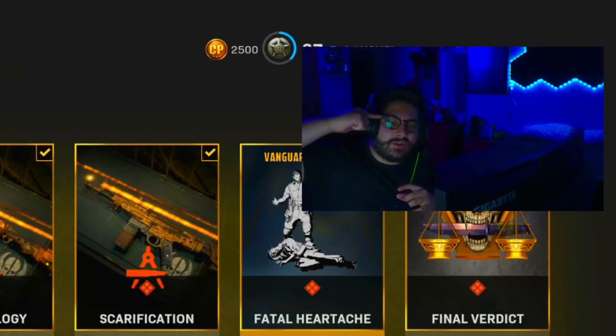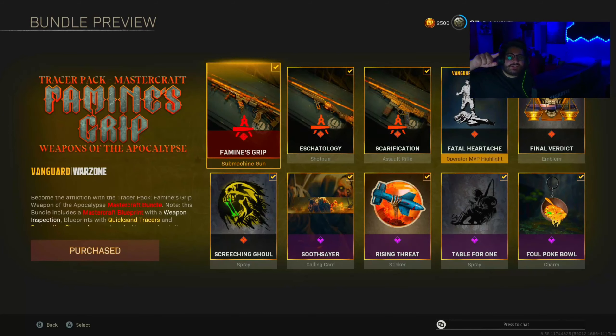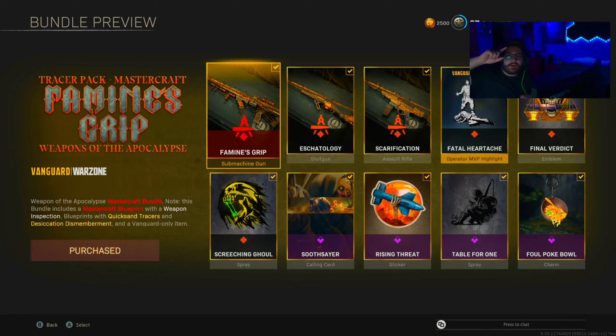Anyway, you let me know what you think of this bundle. I think it's actually pretty cool — I'd give it like a 7 out of 10. The tracers are all right, the guns are pretty good, especially in Vanguard. Like, comment, subscribe. Use code TOXIC on Gamer Advantage products. And I'll see you all on the next one. Peace.